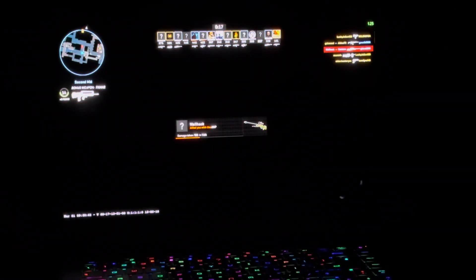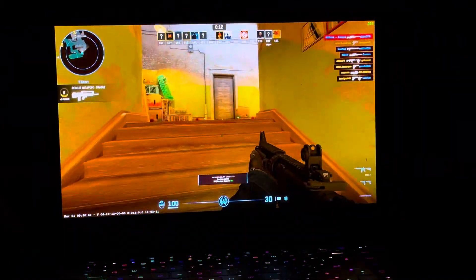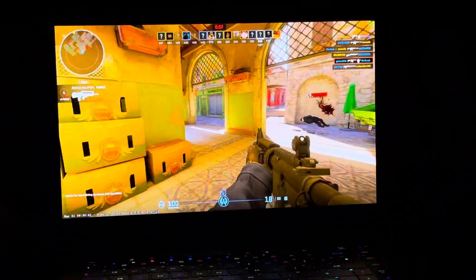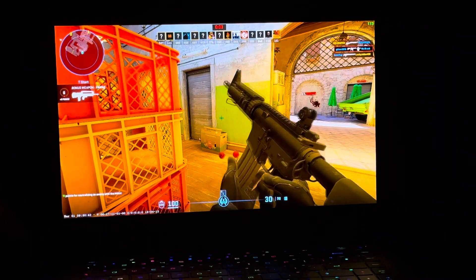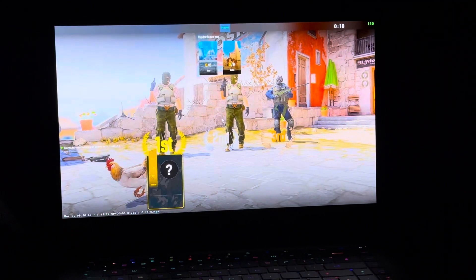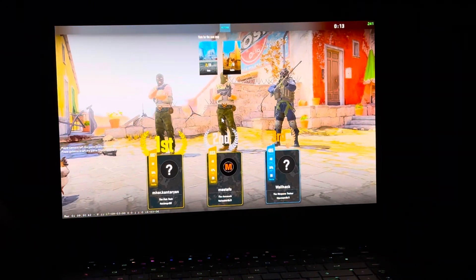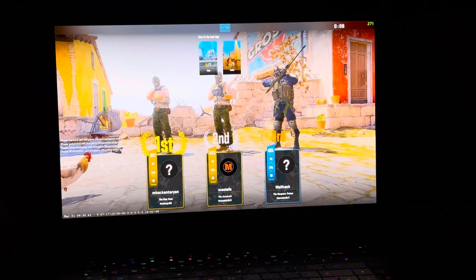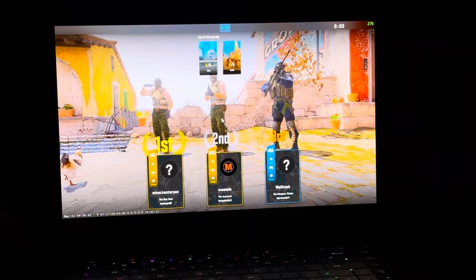So if you're playing this on medium graphics on a map like this one, inside the FPS count is much higher. But if you're out and about, the FPS count is going to drop. The highest FPS I got was 299; the lowest was about 99 or 100 FPS, and that's only when there's a lot of action with many people on screen.